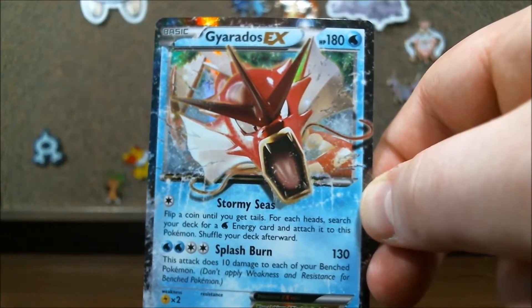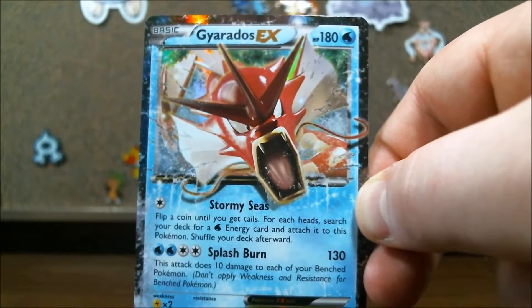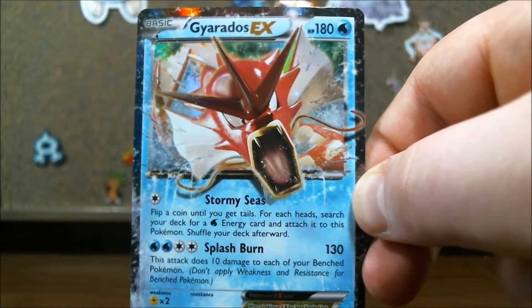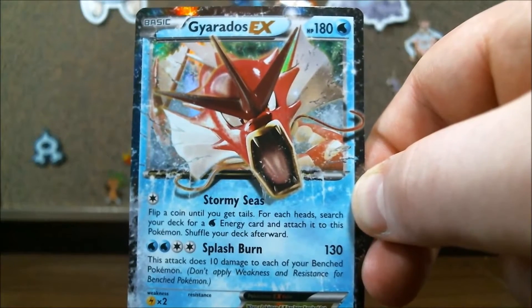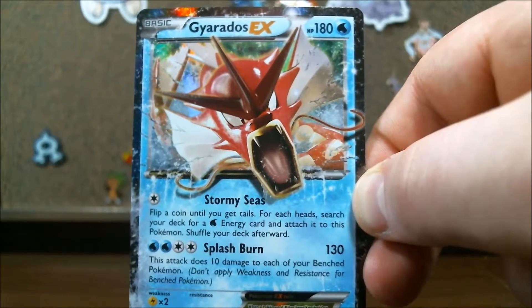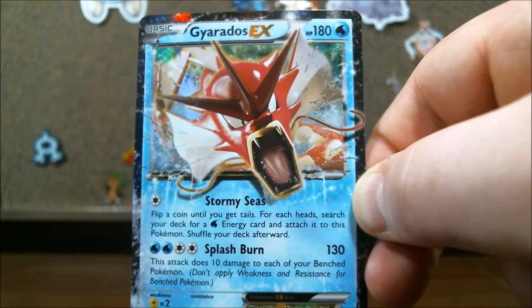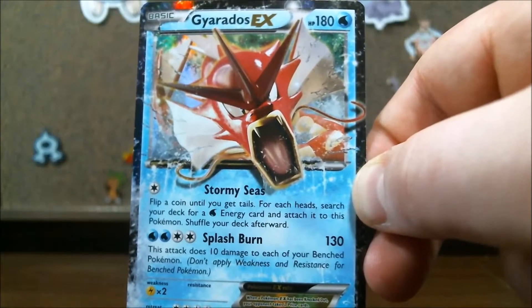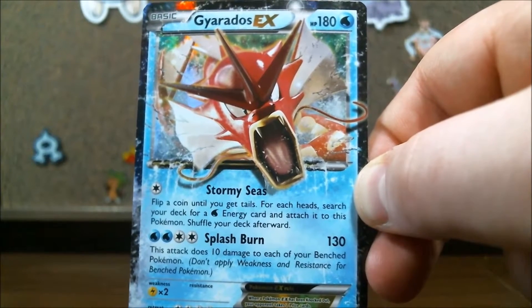Gyarados EX is a 180 base HP water type Pokemon. If I have Stormy Seas for one colorless energy, we are going to be able to flip a coin until we get tails. And for each heads, we can search your deck and attach a water energy to this Pokemon. So if we get really lucky, Stormy Seas can help us set up Splash Burn in one turn, maybe two turns. If we don't get any heads at all, we are just going to be unlucky.